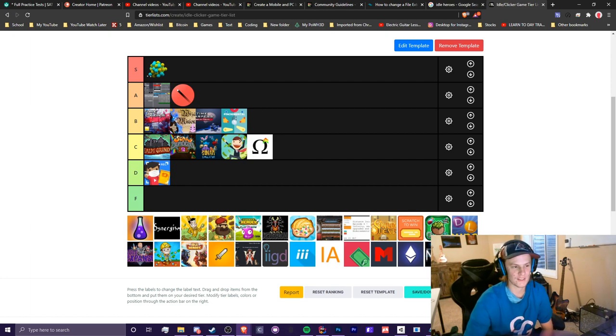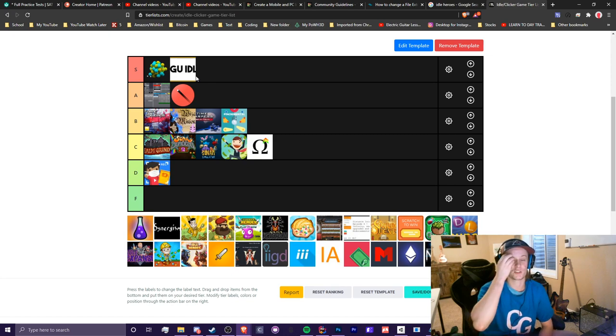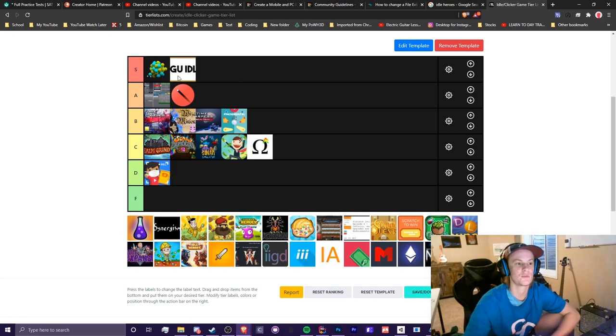NGU Idle — this is a pretty easy S tier. We all love 4G and the NGU game. I personally got to evil mode, about midway through, and I just stopped because I don't have much time for a grindy game. But there's so much to do, and I really love the progression. NGU and Antimatter Dimensions are the only two major ones that have given me tons of inspiration for Crypto Clickers. I love the dev and the community for both games, and I love how NGU just unfolds and how everything comes together. S tier.